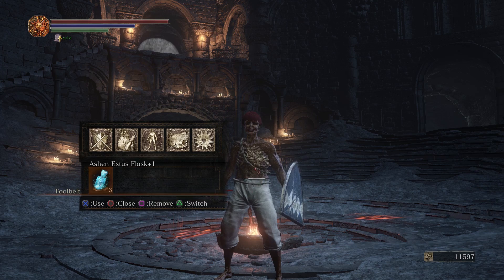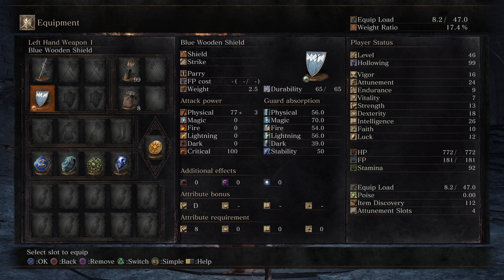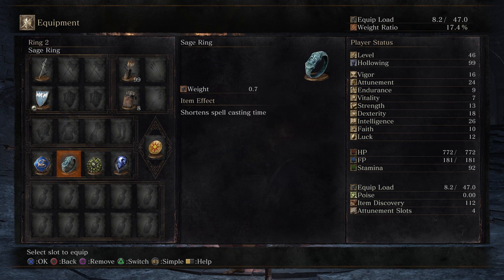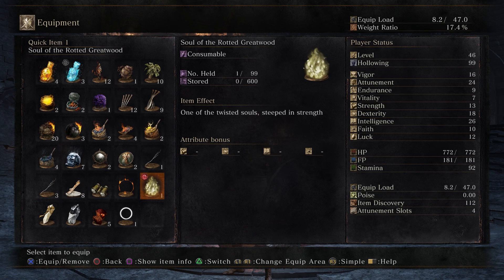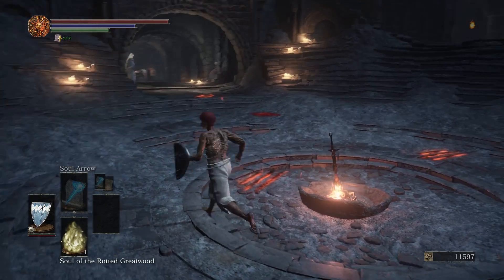You're going to need one Ashen Estus Flask in your tool belt slot — all the rest have to be empty, you can't have any in the other slots. You're gonna need a shield, doesn't matter which kind, just one that you can parry with. And down here you're gonna want all these slots empty at the very bottom except for the first one — you need a boss soul, the soul of a boss that you killed. This is a weak one right here; some of them give like ten times as many souls as this.